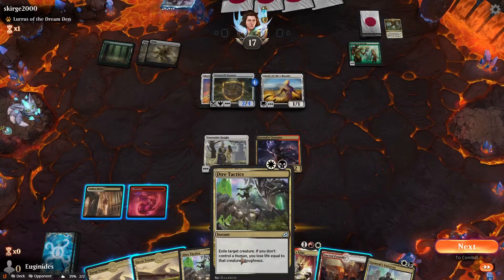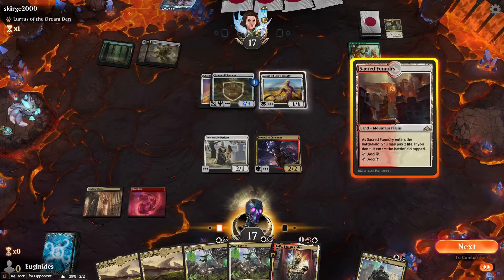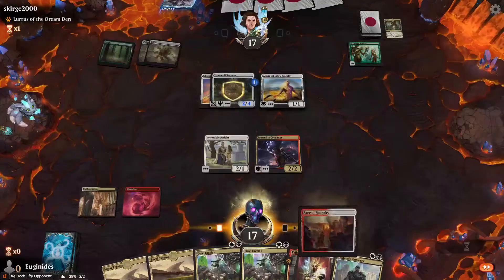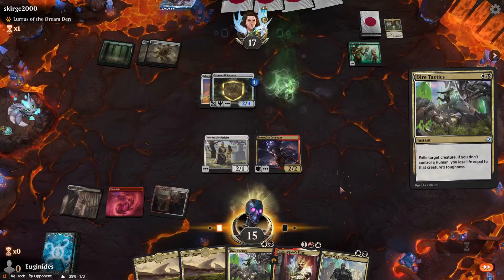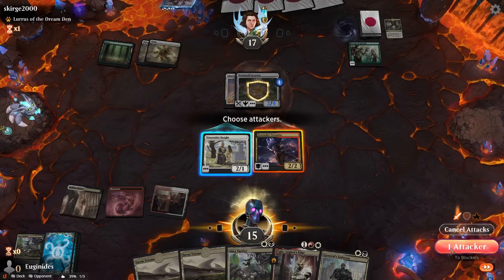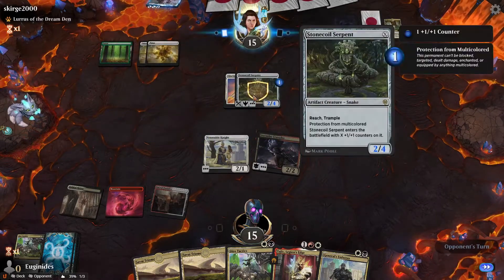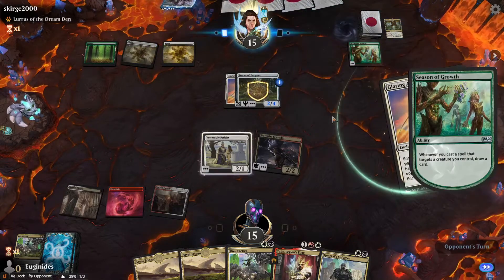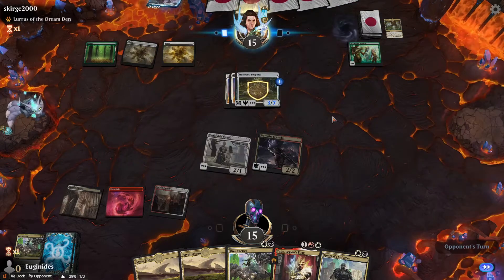Enforcer's a good draw as well — didn't have the mana for it. Good thing he drew this land. Yeah, I'm gonna have to just do it now. It's just attack with the one that won't die for free. Stone Coil Serpent, man. A few attacks — maybe I can race. That'd be kind of cool.